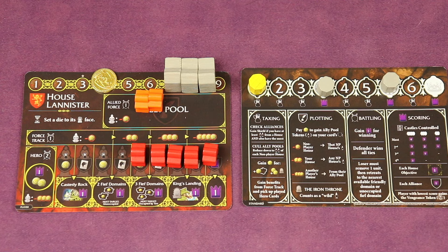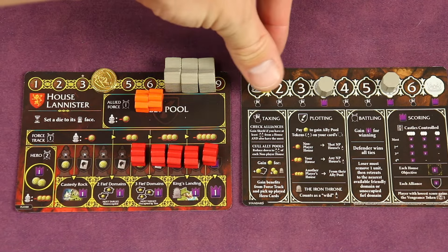If you owned King's Landing and had the Iron Throne, you'd also get an additional two coins. Remember, you can't control King's Landing until you have at least three castles. And assuming you played your hero card, you'd pick it back up into your hand. Then we move the marker to the next round.